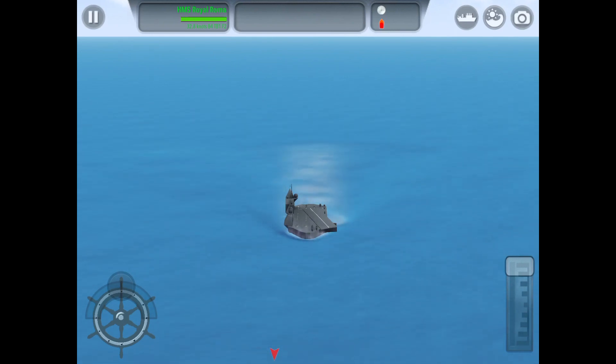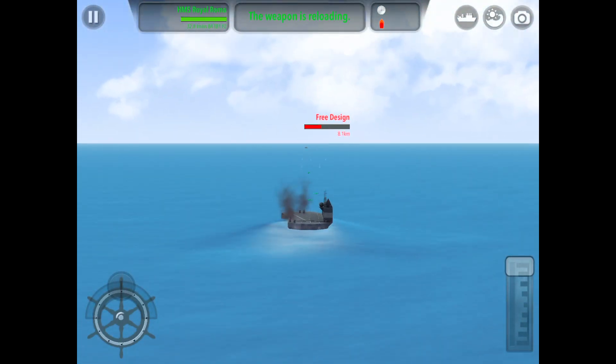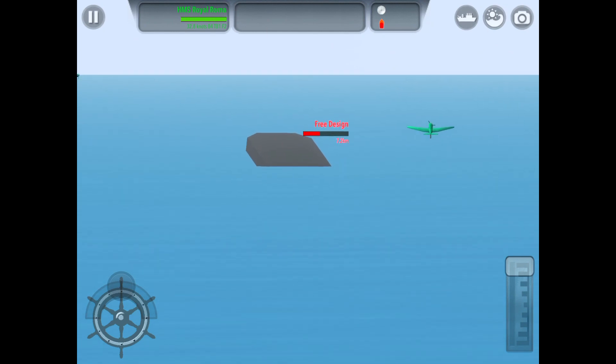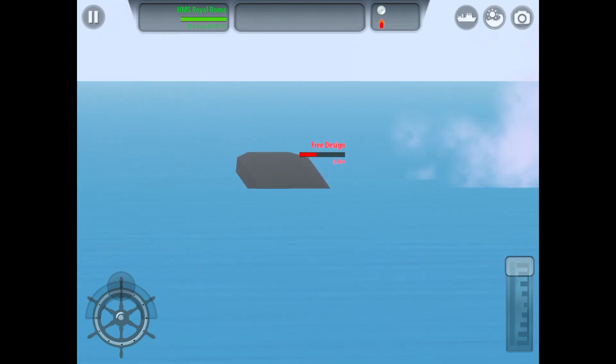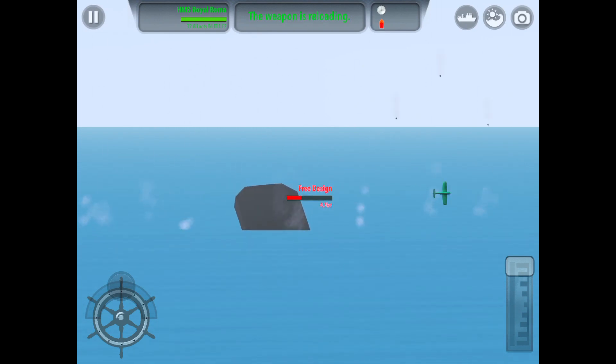We'll send another bombing run — a torpedo bomber. You can see the little torpedoes underneath the airplane. It completely missed somehow. We can try to sink it with the 47 mils, though they won't do much. We could try damaging enough components to make it sink.